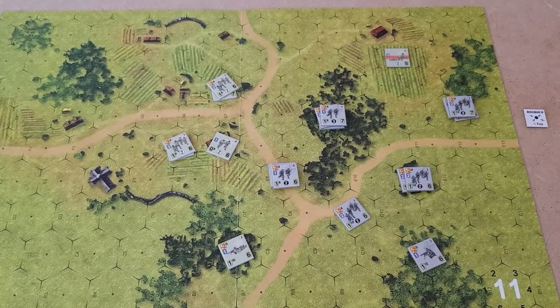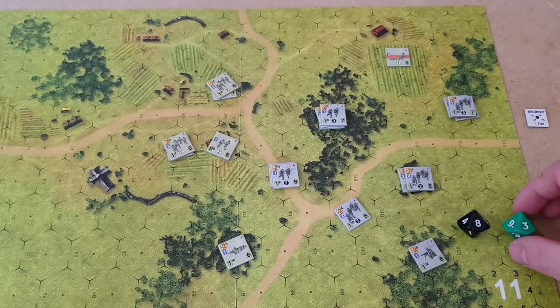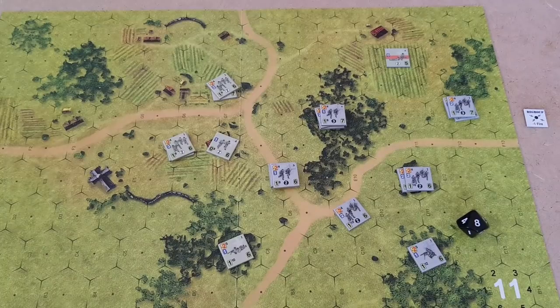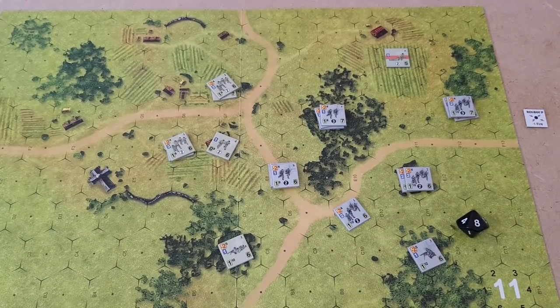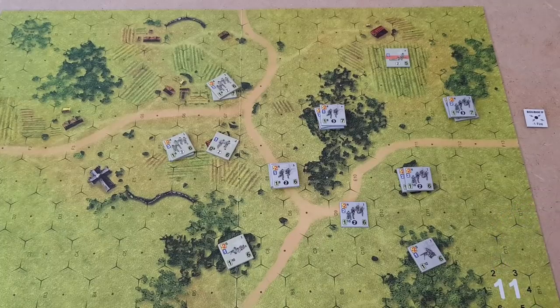We're going to roll for initiative — rolled an eight for the Germans and a three for the Americans. The Germans have the initiative, which is what they needed. First thing they're going to do then — they're going to roll for platoon activation. They roll a ten, so they can activate both platoons before the Americans can react. This unit is going to assault that unit in the building — they're going to go one like that, and will have an assault arrow.